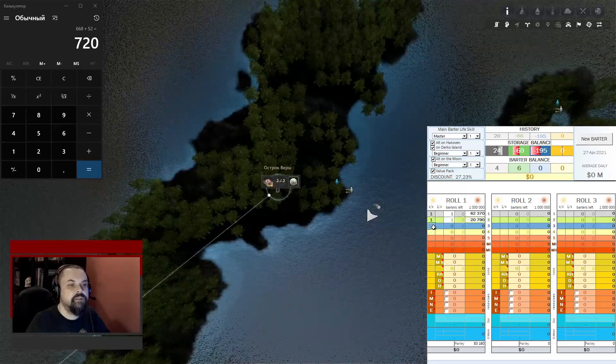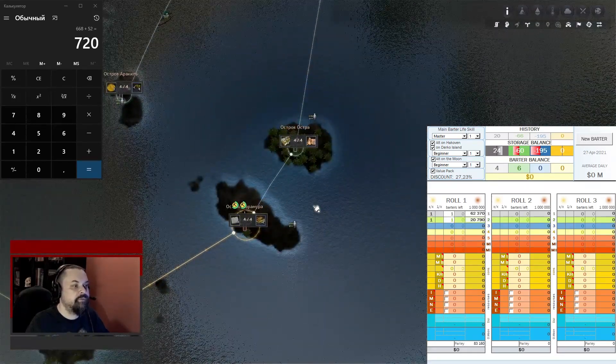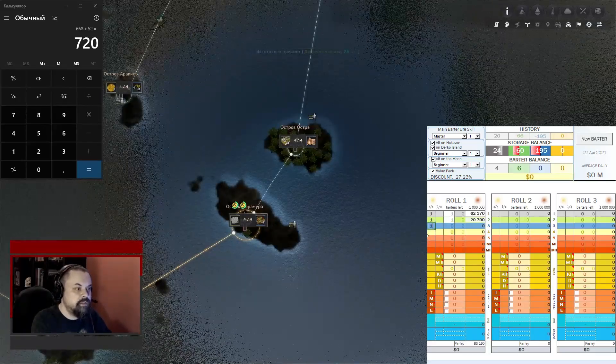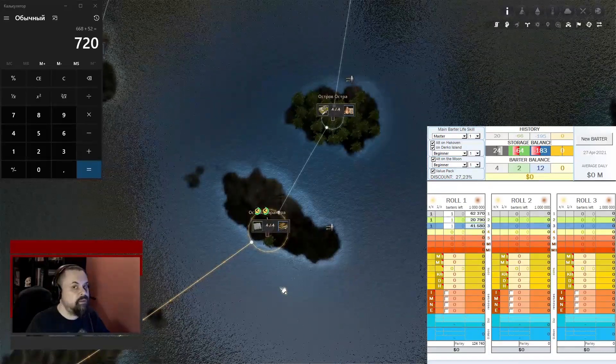The blue cell is responsible for the blue islands, where green changes are bartered to blue changes. For example, the Austra Island — if I need to barter it, I will put the number one. If I need to barter Taramura Island one to two, I will not do such exchanges.